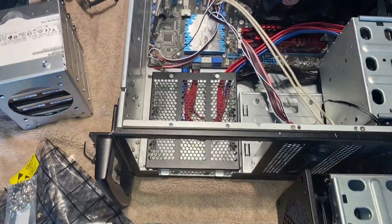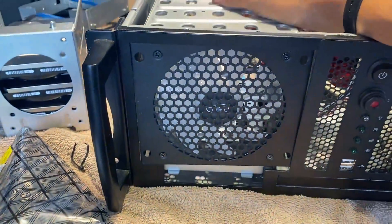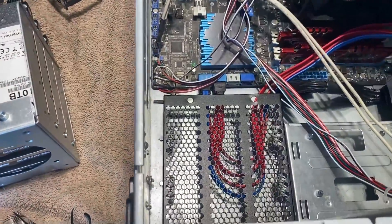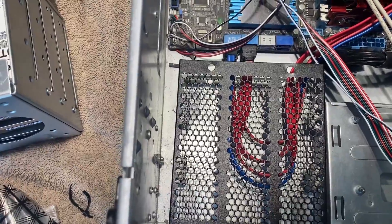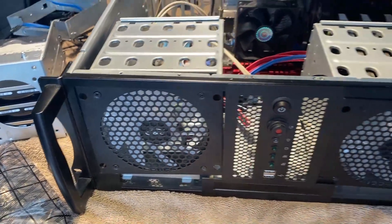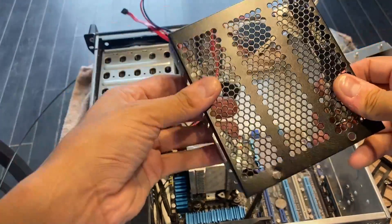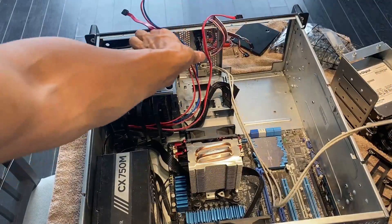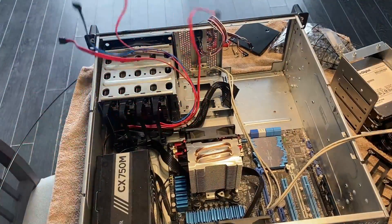I took off two screws and this bracket fits perfectly — it's perfectly flush. I can do cable management underneath that bracket. I'll double-sided tape it and then install the drive cage on top. This bracket is actually going to be really good for cable management — I'm routing all the cables through it, including all the SATA cables underneath and into the drives, so it's going to help out a lot.